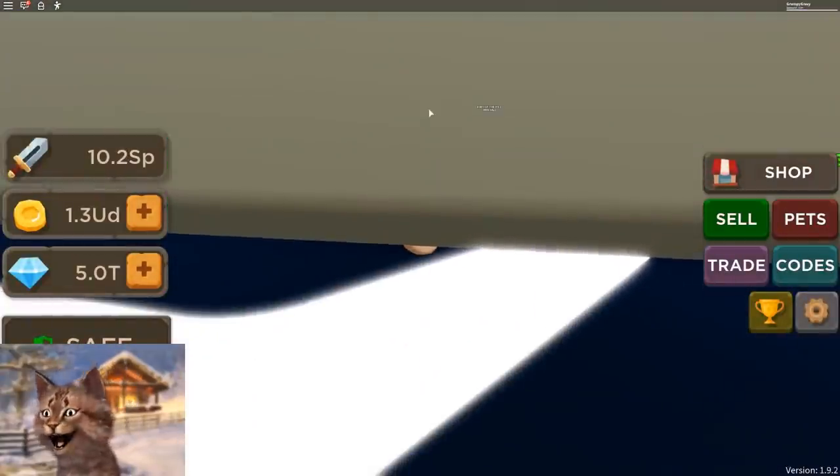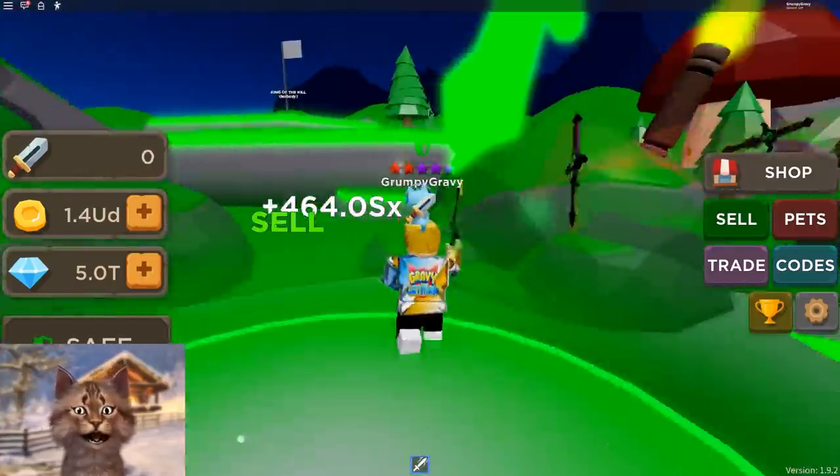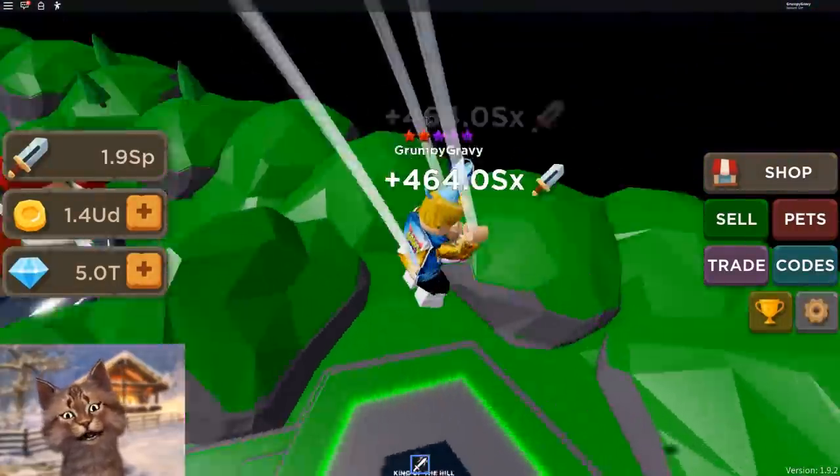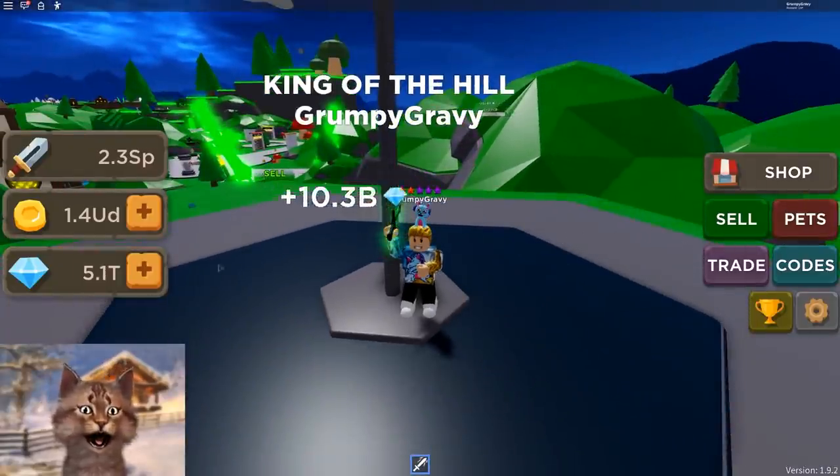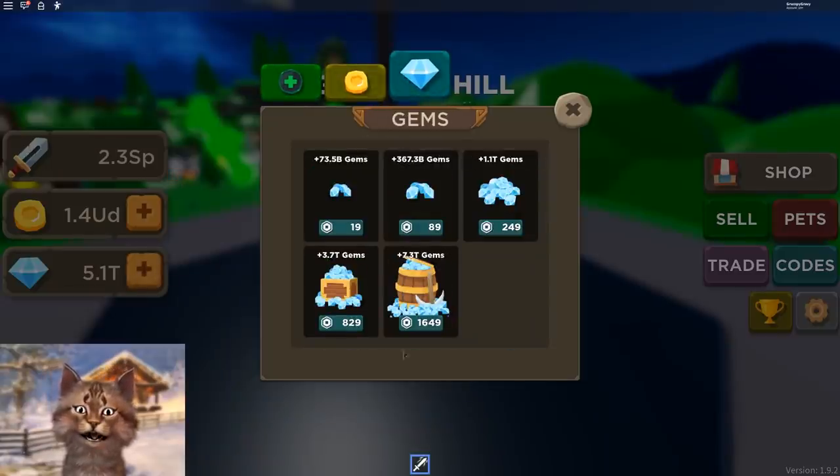The other way to get coins is we could fight this boss, which I actually hate doing because this boss is so godly. Look at this — I barely touched it. This fox is just like, get out of my face, Gravy Catman. But we could also go here to get some coins. If we sit here, we get 10 billion each time. I don't think there's any boost.